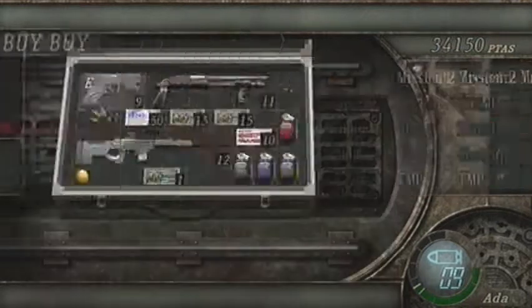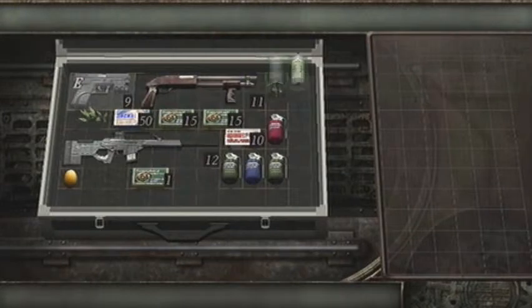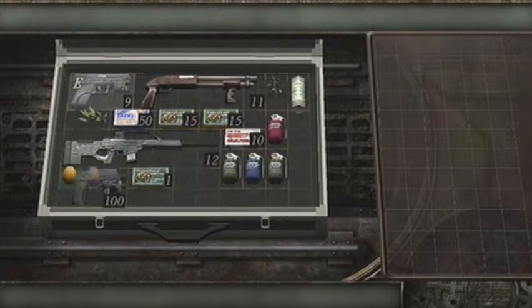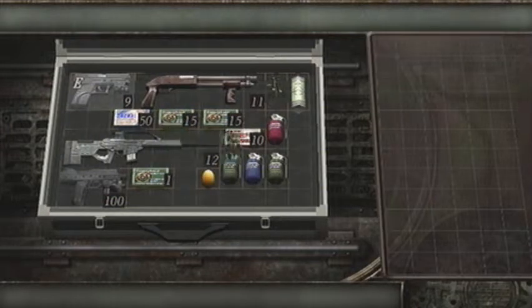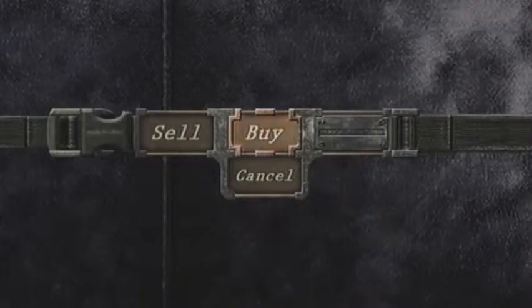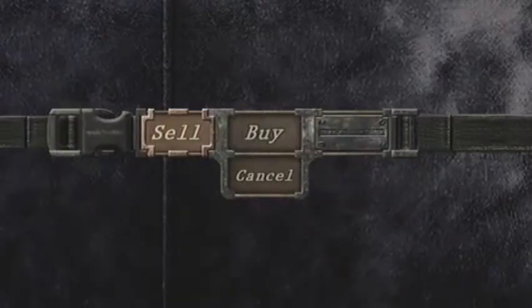The Attaché Case — I said I wanted to buy a bigger one of those. First Aid Spray — definitely you're going to need those before we buy anything else. There we go, we just don't have a stock for it. Oh, I didn't sell the Gold Egg. Shall we sell that? No, we'll keep it actually, because there's nothing new to buy right now anyway. Some more shotgun shells — we never use the shotgun, do we?